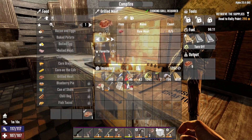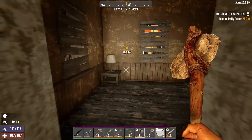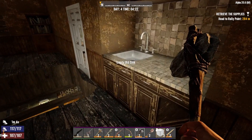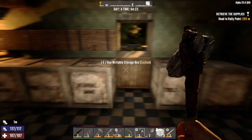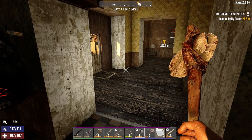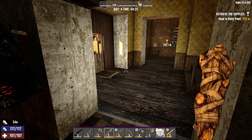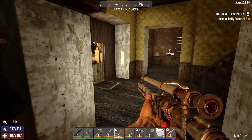I'm crafting some grilled meat because the one thing I forgot to search — there was a grill in that old sink, so I'm making some grilled meat now. I did unlock the forge. We got the forge put down — you guys saw that already.